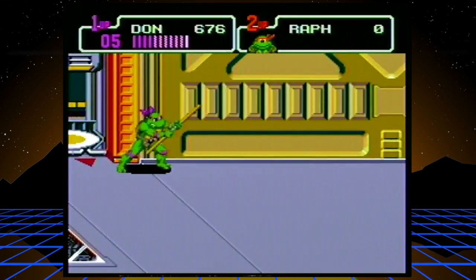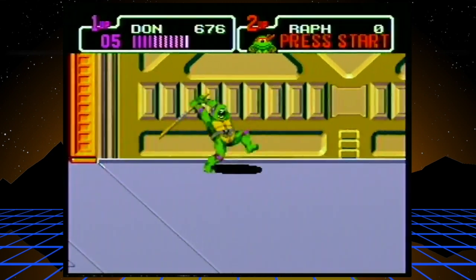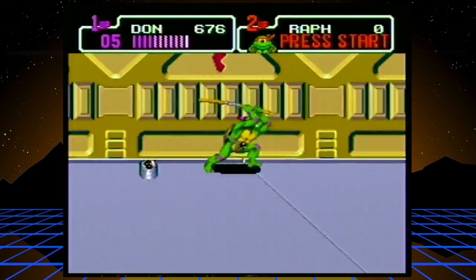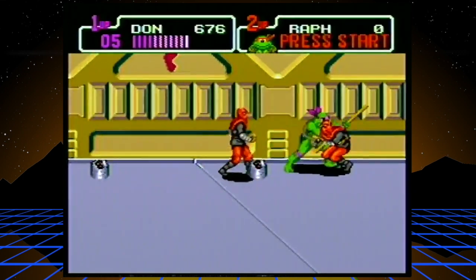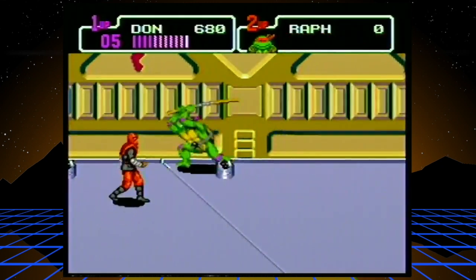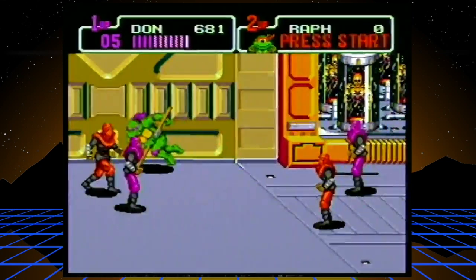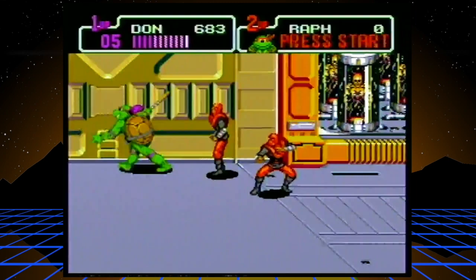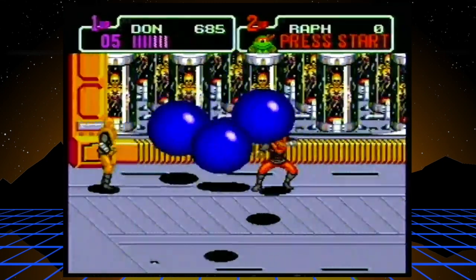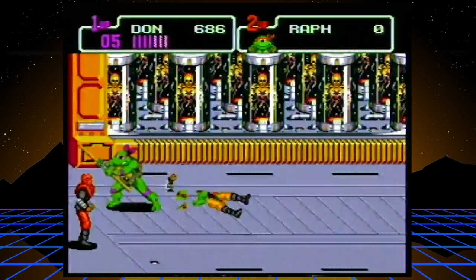Once you get to this big open area, there are going to be these freezy things that come up. What I do is go up to the top and walk while spamming my attack button until I get to the first one. You can walk a little bit and you're ready for the next one, because they will freeze you in place and do damage — it's super annoying. Just don't go down, stay right up here, fight all the foot, and then there it is. Just still be careful because I just get hit by those things all the time.